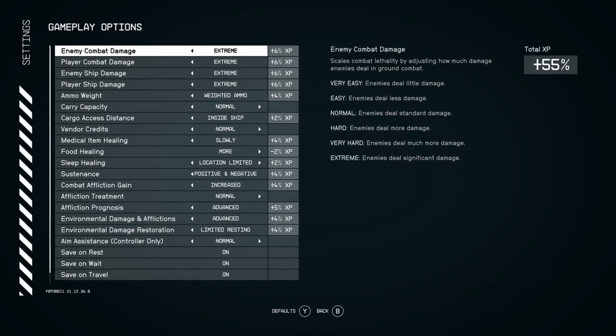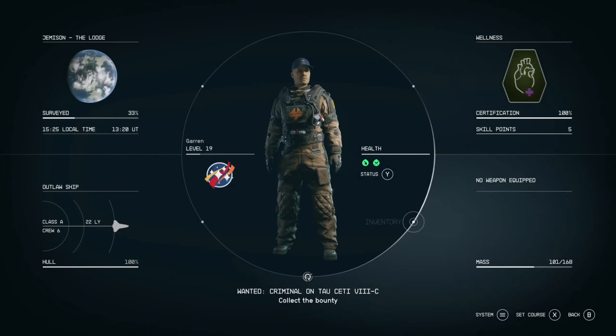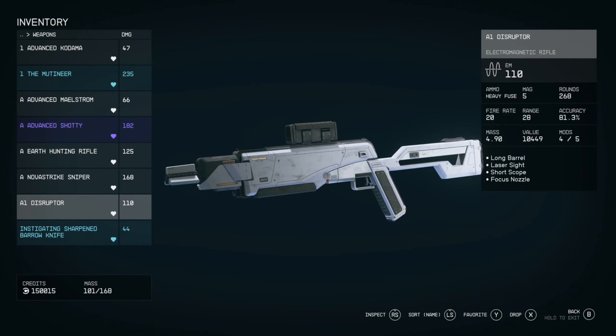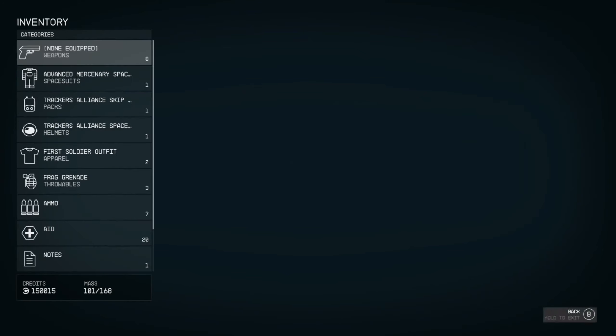Starfield Extreme Damage, episode 14. We're here in the Lodge. In between episodes, I went back to Neon, sold stuff off, went to the Arboron place and bought a new disruptor — the one with the focus nozzle that gives me 110 EM damage — and brought it back and put a scope and laser sight on it.